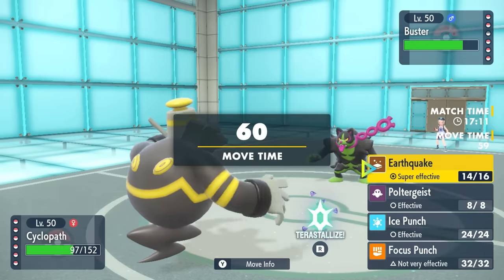Down goes Okidogi, and they get a revenge switch into whatever they like against my little bird. In comes Gallade — I'm thinking maybe I can live and set up a Quiver Dance, but it just knocks me out with a Psycho Cut crit. It probably had enough damage regardless, and down goes the bird. I feel like I have a pretty free switch into Shiftry here — being Dark-type, I can't be touched by a Psychic attack.